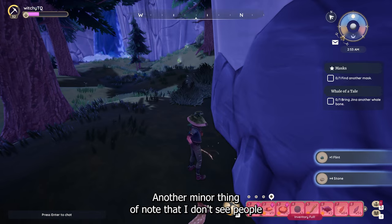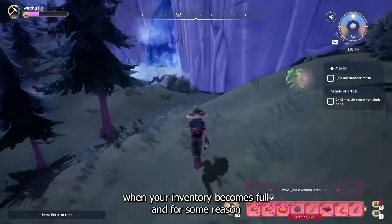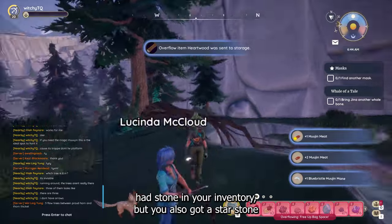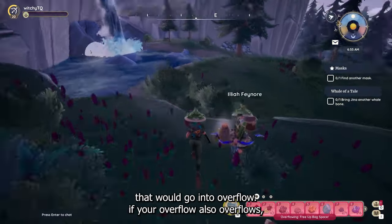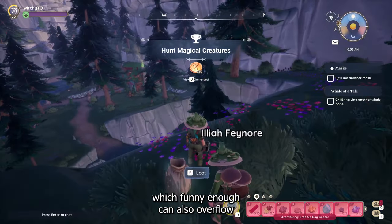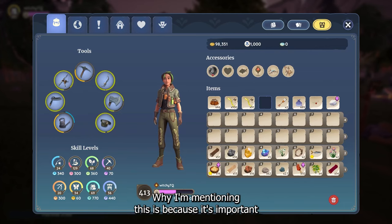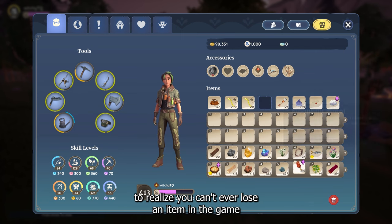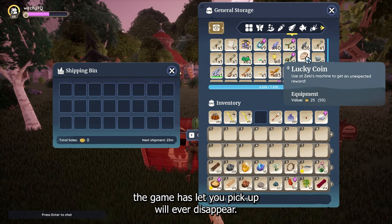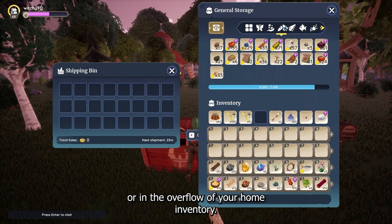Another minor thing of note that I don't see people mention very often is inventory overflow. When your inventory becomes full and for some reason it overflows — let's say you pick up a stone because you already had stone in your inventory, but you also got a star stone — that would go into overflow. If your overflow also overflows, it's sent to your home inventory, which can also overflow and you won't be able to put anything more in until you unpack it. The important thing to realize is you can't ever lose an item in the game unless it's a glitch. Any item the game lets you pick up will be located somewhere, either in the overflow of your character inventory or in the overflow of your home inventory.